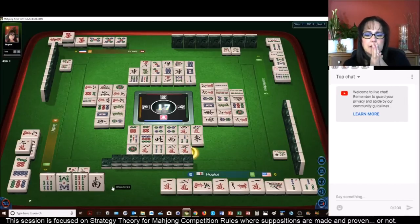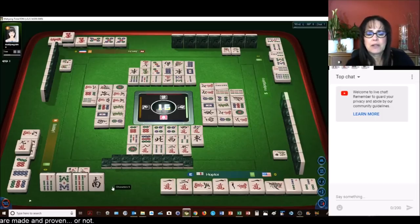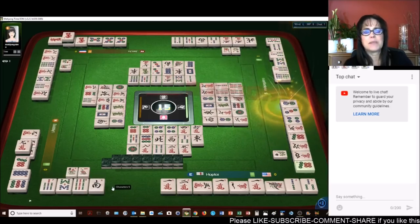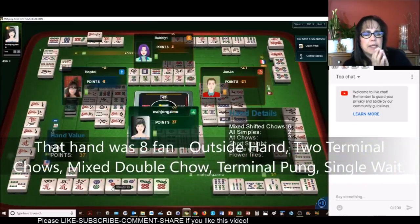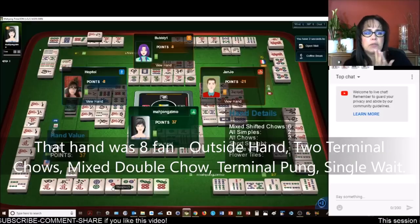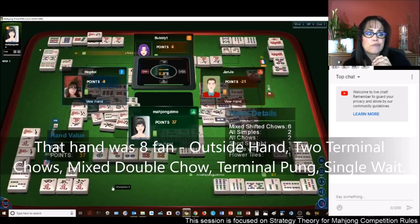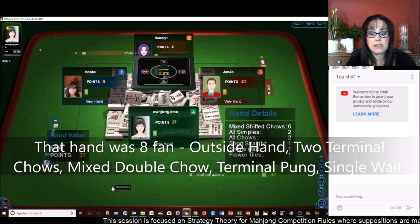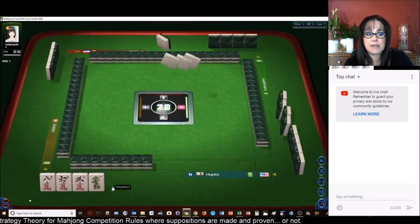Let's see — outside hand. This is where knowing the scoring elements matters, because you've got to have eight fawn to win. Outside hand is four, nine bamboos, terminal pung is one, two terminal chows is another one — so that's six. Somebody got it. Put me out of my misery. I don't know how much score we had — I think we only had six fawn. Self-pick maybe would have been seven. I think we're short. We need more score. We were really tight up against that minimum.